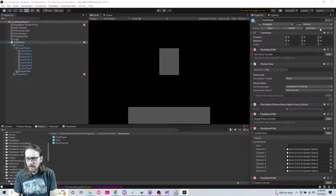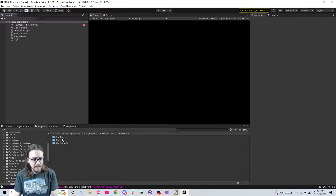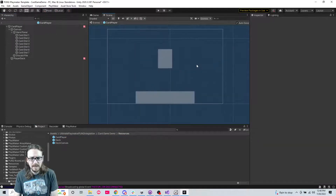Let's go ahead and override these, delete this from the scene, and go into the prefab. In the scene view I can see - I should just stay in the scene view.